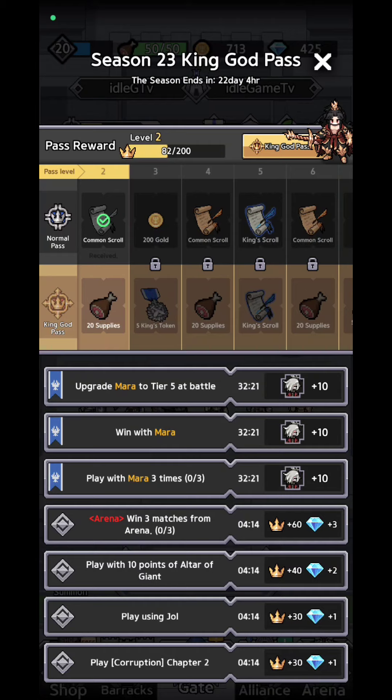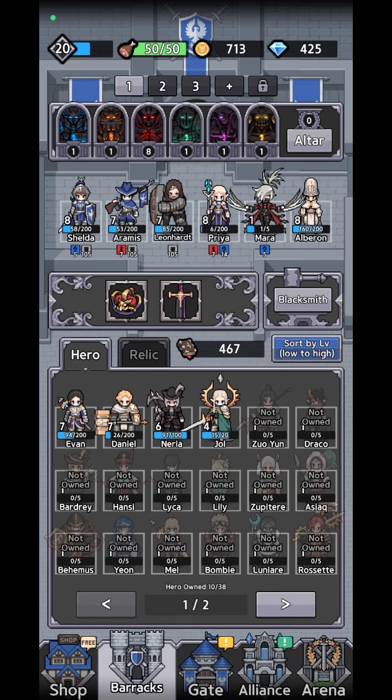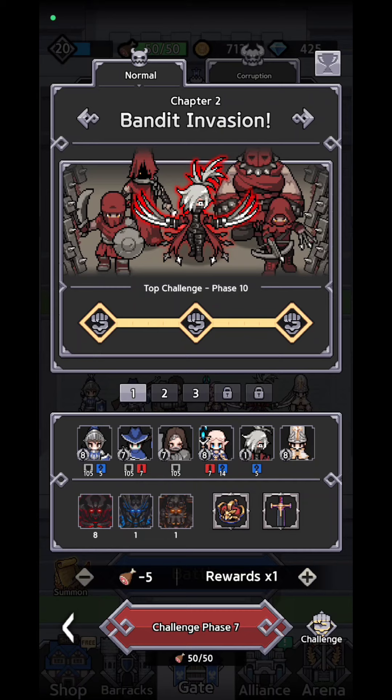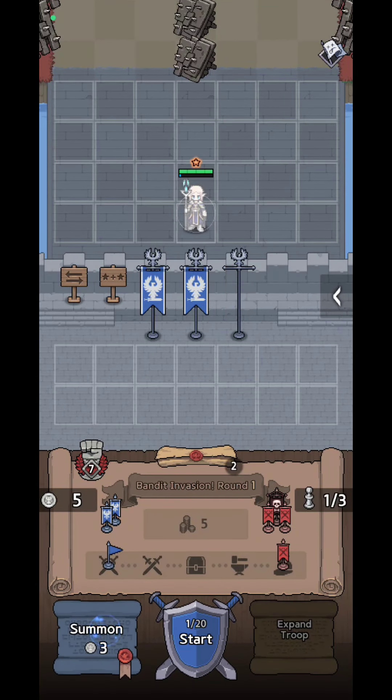Every time you get a new hero, you'll have three specific tasks to complete to collect more cards for that hero. For example, I've just unlocked Mara — I need to win with Mara, play with her three times, and upgrade her to Tier 5 in battle. You go to the barracks, replace an old hero with the new one, and jump into a battle. Go to Chapter 2 — the only heroes you can summon on the battlefield are the ones placed in your deck.